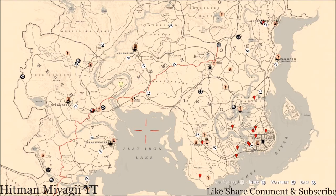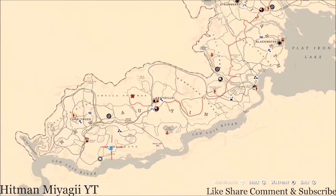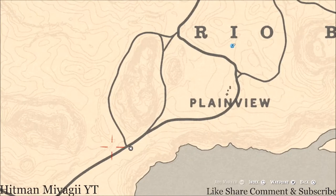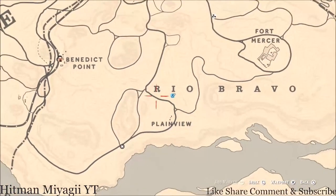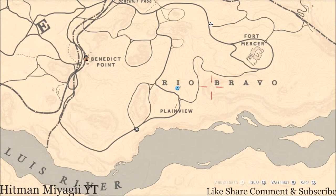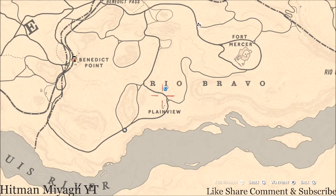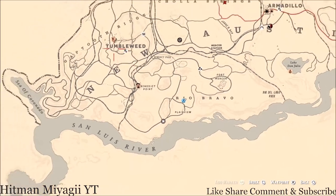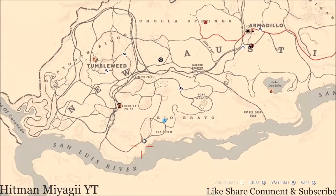The first thing I want to get to is Madame Nazar's location — today she's back where she was yesterday. She will be here until 2 a.m. Eastern Standard Time, New York time zone. How I personally get to her when she's down in this area is I'll place my camp somewhere in Rio Bravo. If you get lucky you'll get a camp that's super close, and you can just run straight to her and run back to camp and fast travel out. Anywhere in Rio Bravo is better than Tumbleweed or Armadillo, because those are super far from where she is.